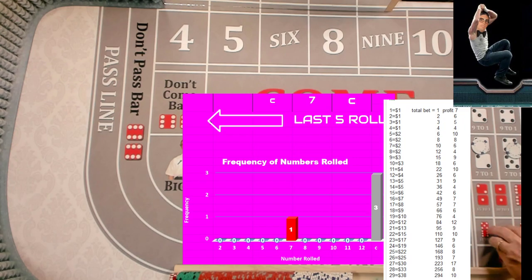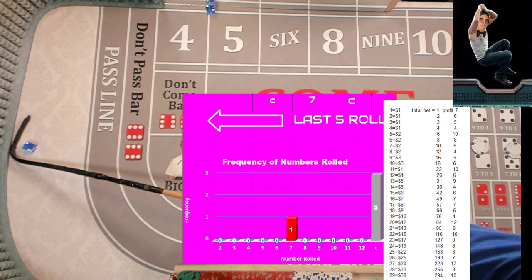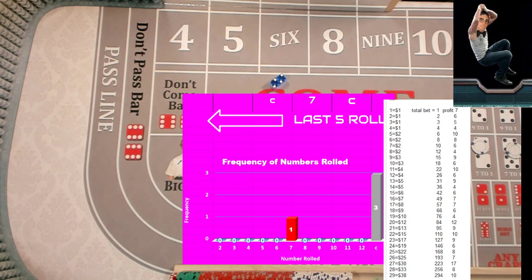Nine. Ace deuce. Five. Six. Eight. Five. We got a Hard Four! We did it — Hard Four, seven dollars. We're going to take that seven bucks and bank it, reset the four. Stress free, baby — that's what we're talking about.